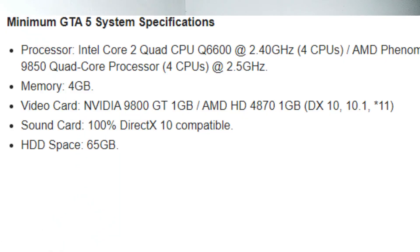Let's see the specs on the screen. The processor is Intel Core Studio quad-core CPU, Q6600. It has 2.5GHz, 4 CPUs. For AMD, the 9850 quad-core processor, 4 CPUs. Minimum 2.5GHz. Minimum memory is 4GB. It has video graphics — there are many graphs in G-DVision. Minimum 1GB.